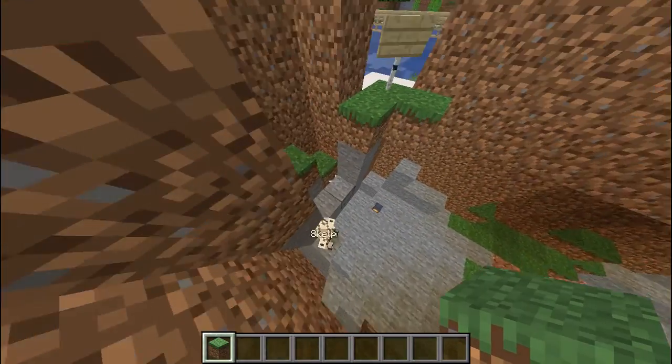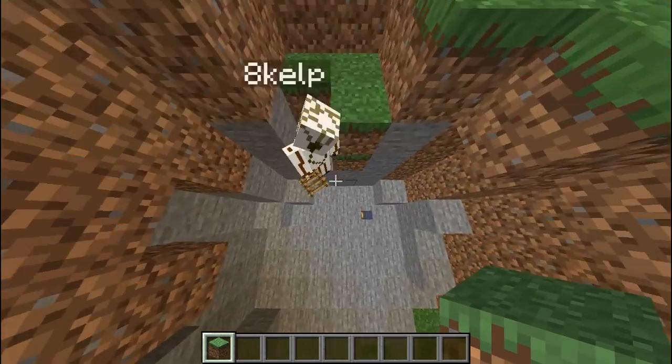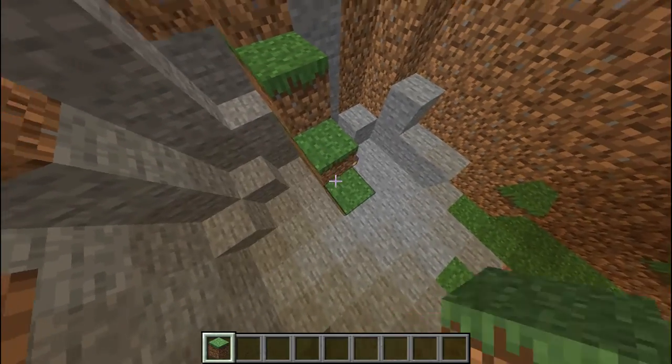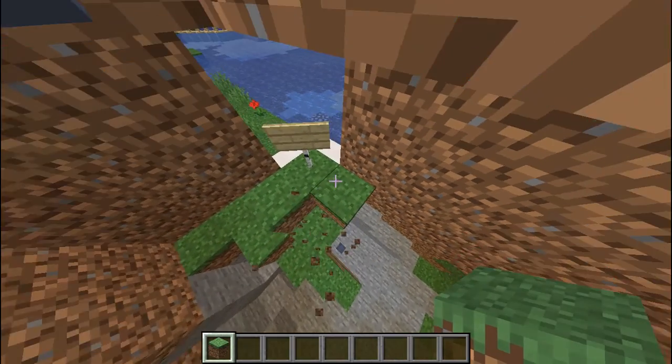You just need some signs that say 'this way.' I can't get him. Fly! I built the staircase — the joys of creative mode.